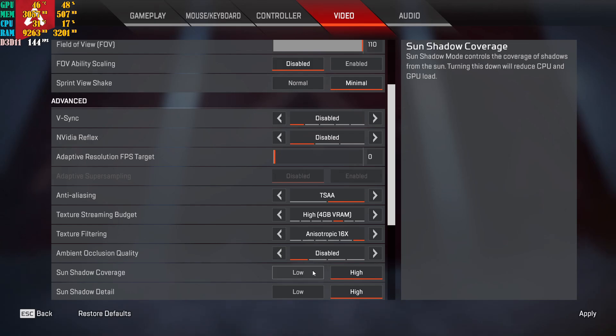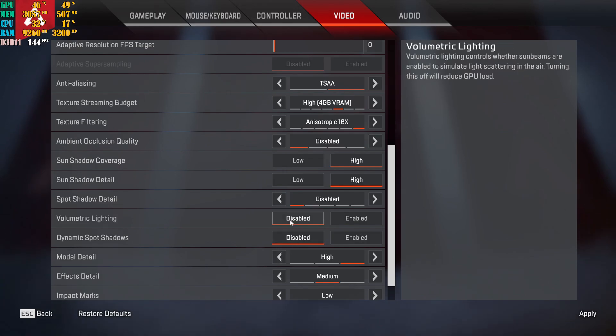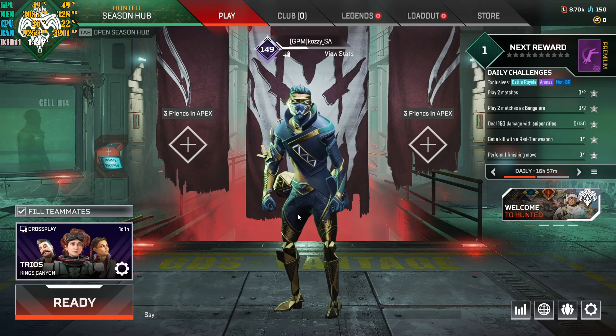Keep ambient occlusion on Disabled. Set sun shadow coverage to High and sun shadow detail to High — though you can set detail to Low depending on preference. Spot shadow detail set to Disabled — you don't need it. Disable volumetric lighting as well. Model detail I highly recommend setting to High. Effect detail set to Medium — you can drop to Low since it's just visual effects. Impact marks set to Low, and ragdoll set to Low.